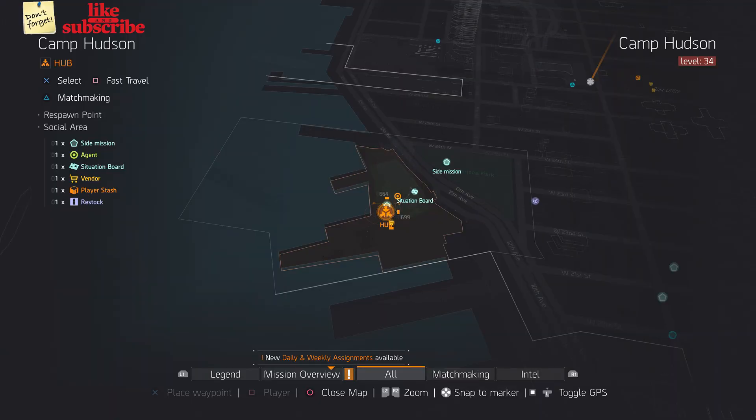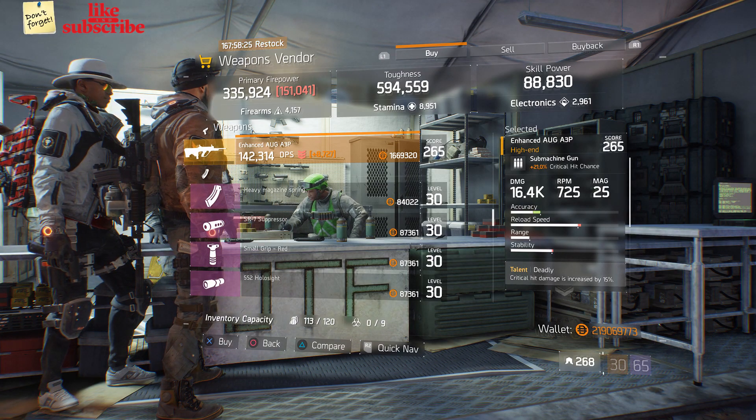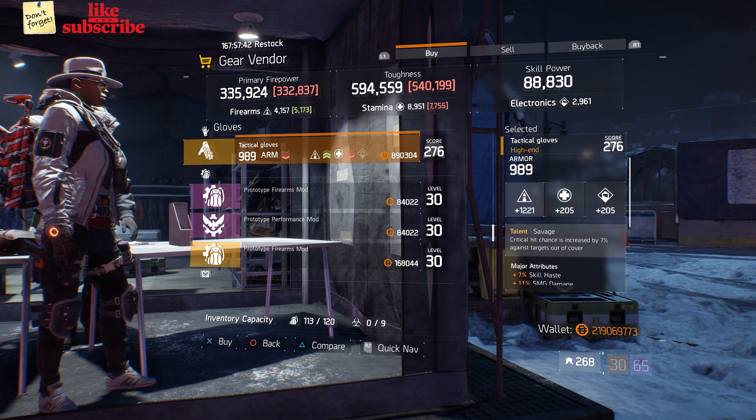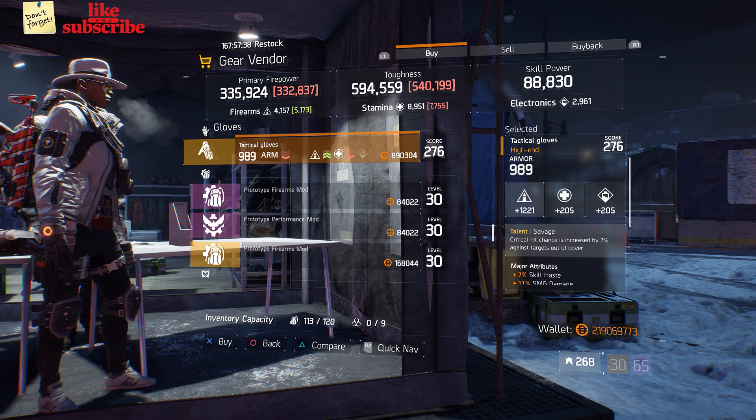For our first gear items, head over to Camp Hudson. The weapons vendor has an Enhanced AUG A3P. Next, still at Camp Hudson, head over to the gear vendor — we got some tactical gloves with the talent Savage on there.